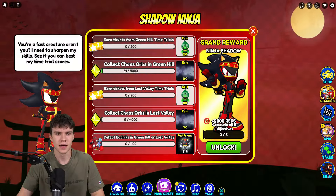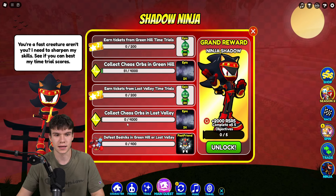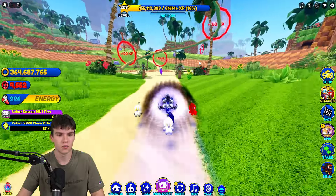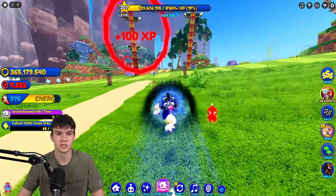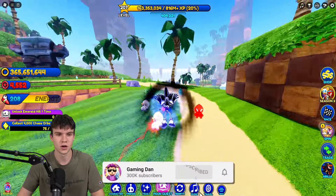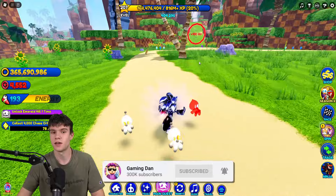I've also dropped a new update — there's a Ninja Shadow event, which is kind of cool. I've got a ton of working codes to redeem here inside of Sonic Speed Simulator, so whatever you do, make sure you don't skip around or go anywhere, otherwise you'll miss out on all of these codes.